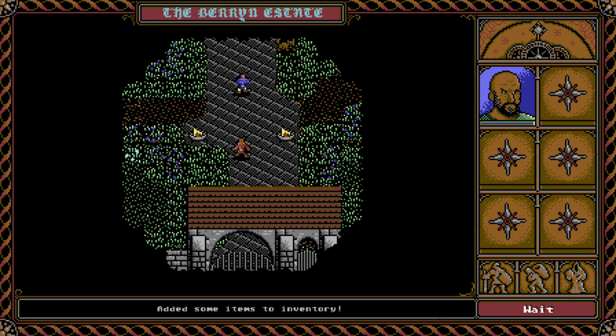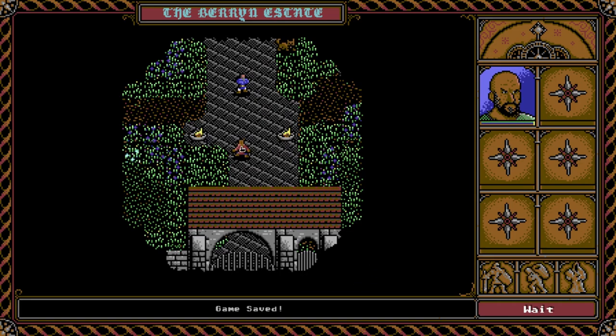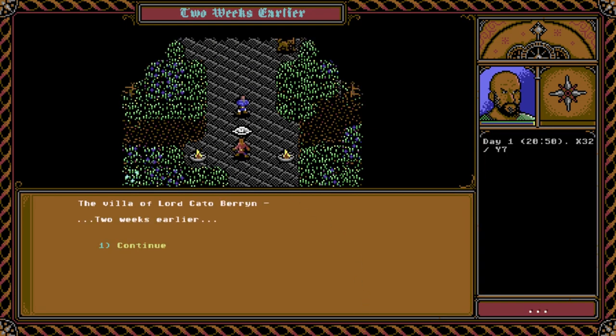I think that's a great intro that sets up many mysteries — the mystery of the monster, and also who is the girl and who you're supposed to be saving. And then it transports you somewhere completely different. Let's go ahead and save. 'The villa of Lord Cato Berrin — two weeks earlier.' So it seems it's the kind of story where you bounce back and forth, finding out more about what brought you to a certain place while also continuing your adventure in the present day. I like the way this is handled, at least thus far in the prologue.